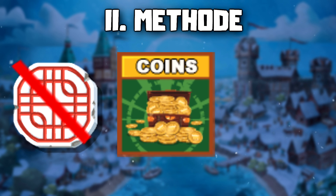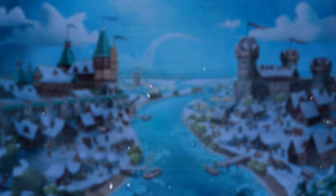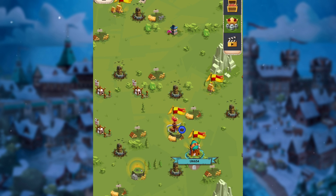In the second method, we don't go for points — only coins and to increase the difficulty level. In this case, we only put shields in the first waves with ranged troops, and launch as many attacks this way as we have extra troops in courtyard commanders. Let's see what this looks like in practice.